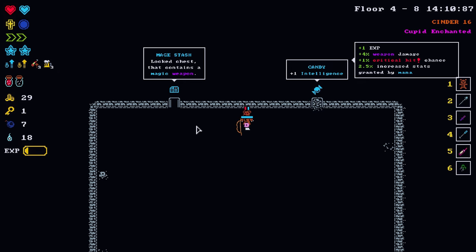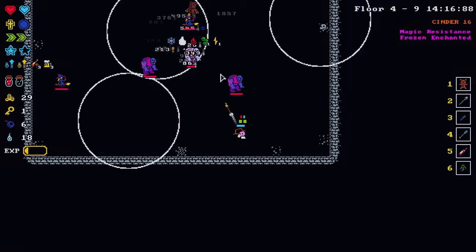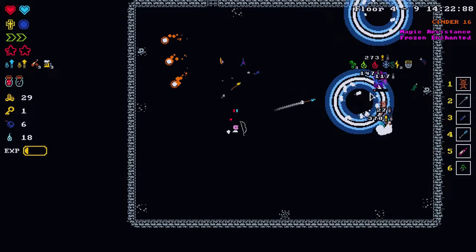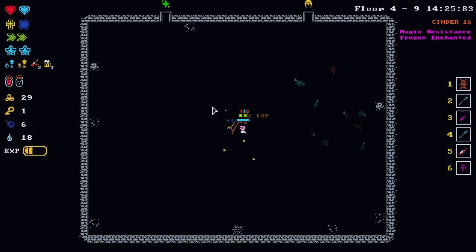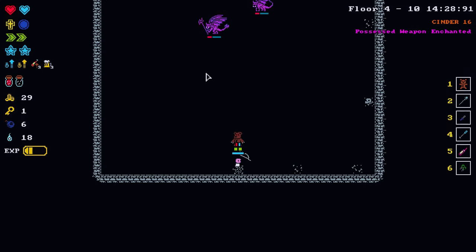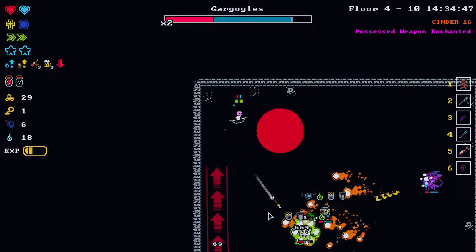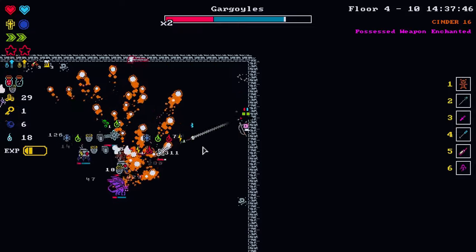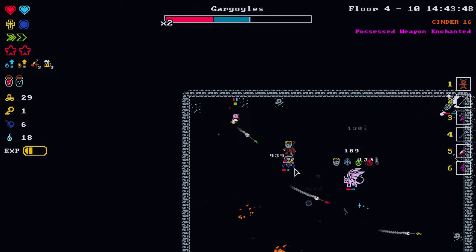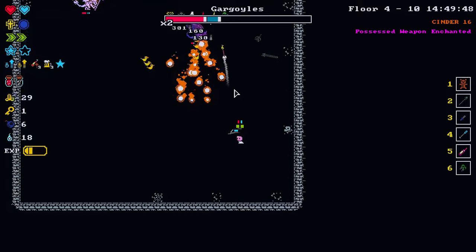Mage stash for magic weapon or candy for intelligence — go with the candy, I think we're squared away on our weapon for now. We have to get our DPS up though. Guaranteed helmet — we'll go with the helmet. We have the gargoyle brothers here — it's been a while since I've faced these guys. And the possessed weapons again, which can cause some problems. They're armored so they're not the easiest to kill quickly, especially at our current DPS.